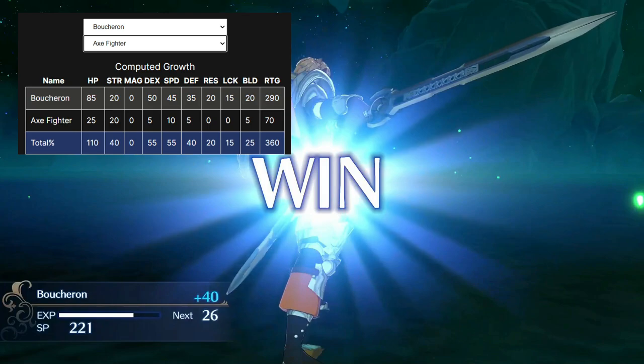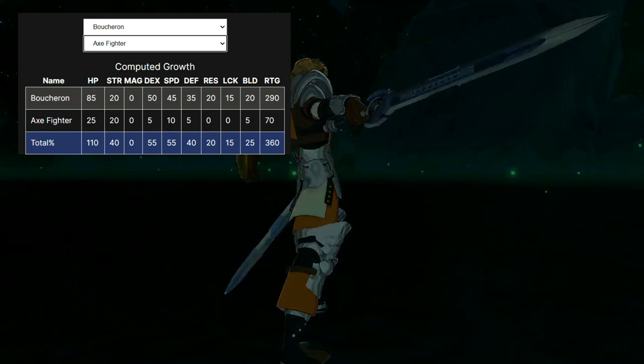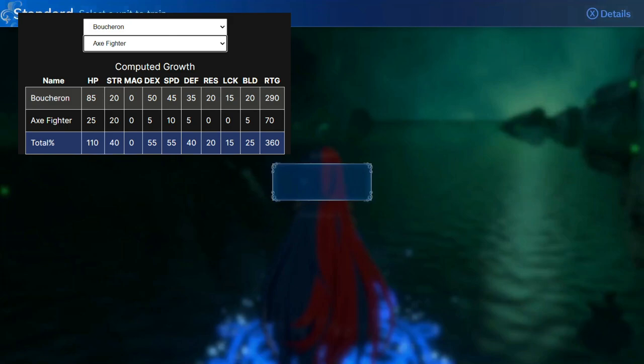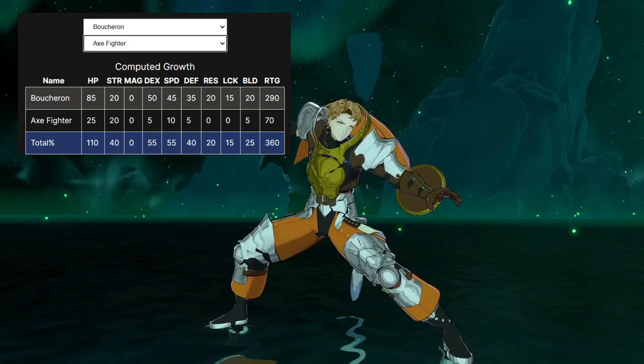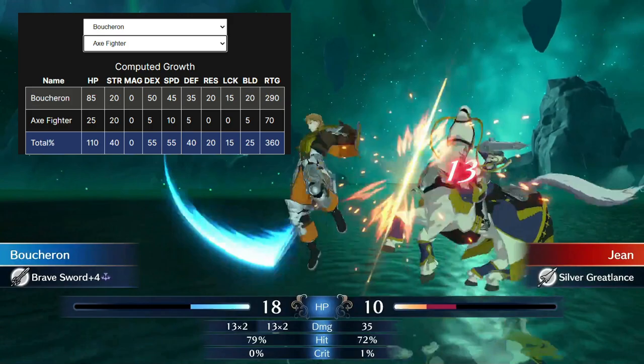Followed up by zero magic, which should be unsurprising — there's no bolt axe in this game. There is a hurricane axe, but Boucheron's not going to be using that. But then we get a very weird spread of 50 dexterity, 45 speed, and then a relatively low 35 defense, 20 res, 15 luck, but then a respectable 20 build. So Boucheron is going to, at base, be fast and decently accurate to offset the accuracy penalties of axes, and have good build to wield heavy things — but he might not be hitting as hard as you would like.